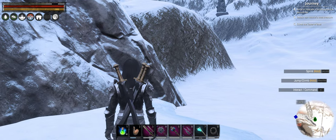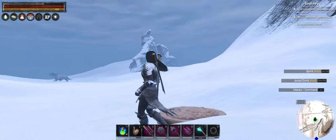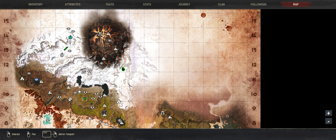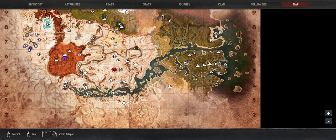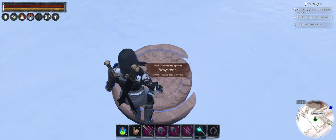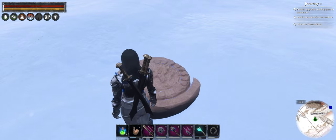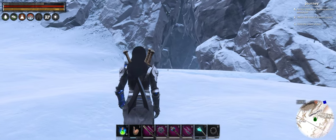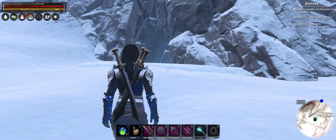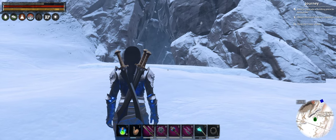In my opinion, this is by far the easiest way in and out of the volcano - this entrance here. Let me open up my map so you can see exactly where I'm at - right here in H12. There's also a waystone here, which is a mod that lets me teleport around and get here easier. But yeah, that's the way in and out of the volcano. Hope it helps.